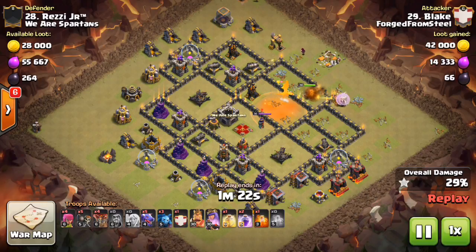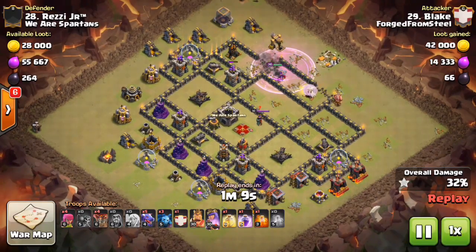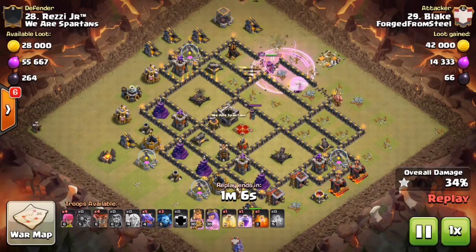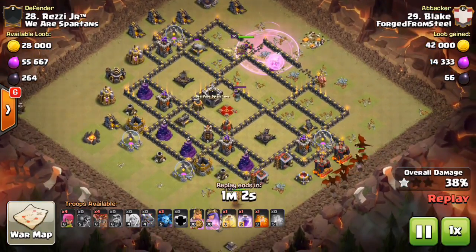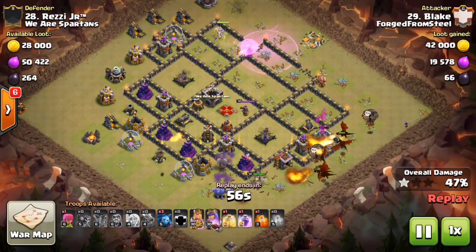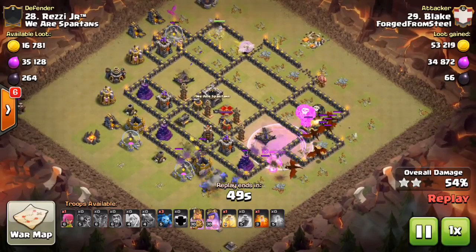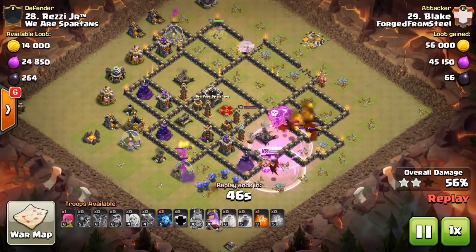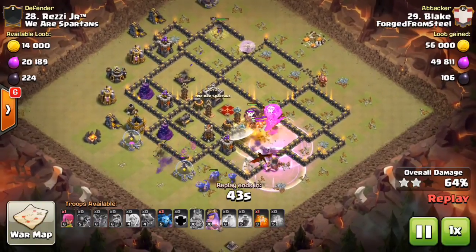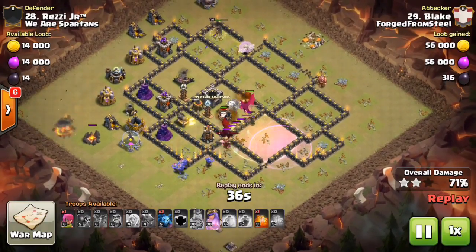Eliminating half the base opens up the pathing for the dragons to move from one side to the other. The CC comes out — he had a poison waiting for it; it was just an enemy dragon, so the queen mowed through it very quickly. On an attack like this you don't even have to worry much about the enemy queen — dragons can get her without a problem. Just like in my attack, Blake is also using a king-bowler kill squad at six o'clock. The dragons are not wandering outside the base at all.